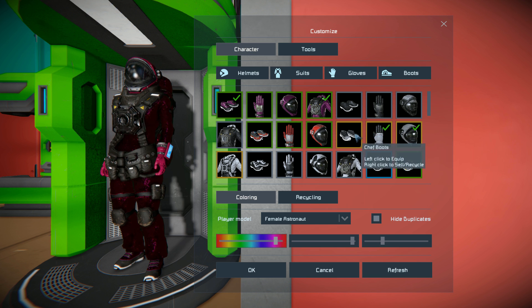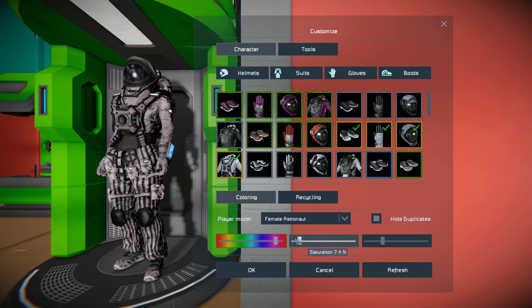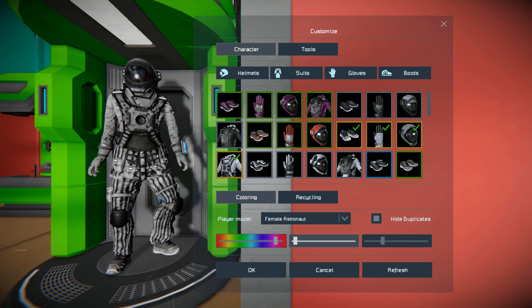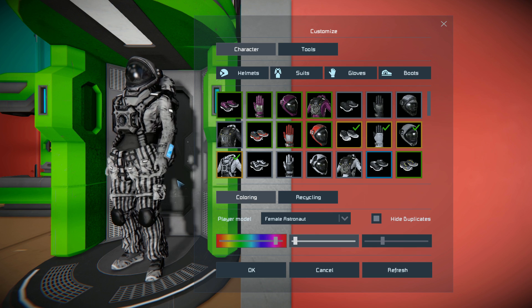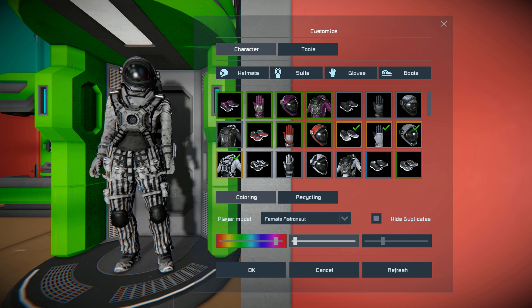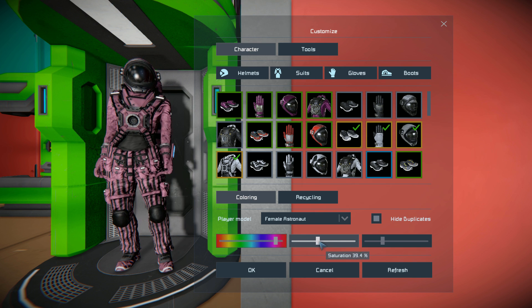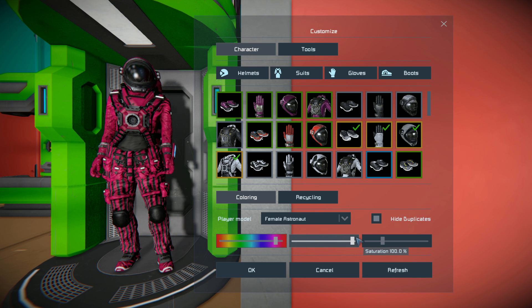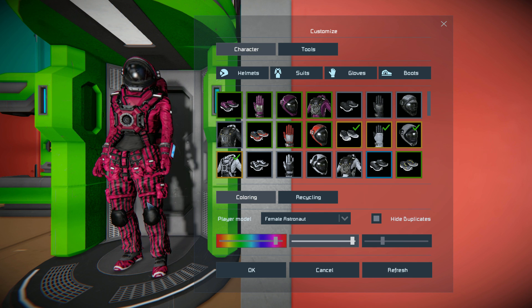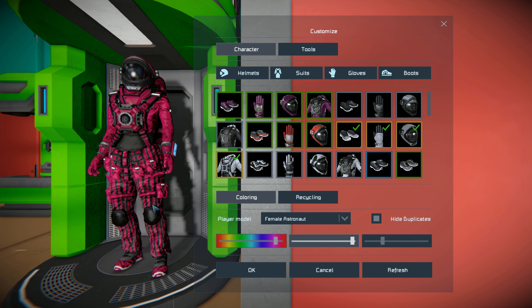So we have the chef outfit. Switching that on and turning my colour back to default, we get a nice plain black body with some stripes going all the way across it. It's not too bad really. If we add in some colour it looks a lot better — these new suits look a lot better with colour than they do with the plain white.